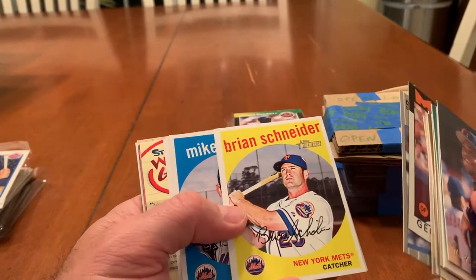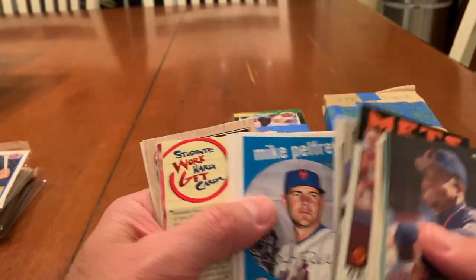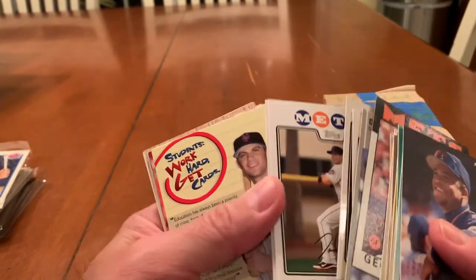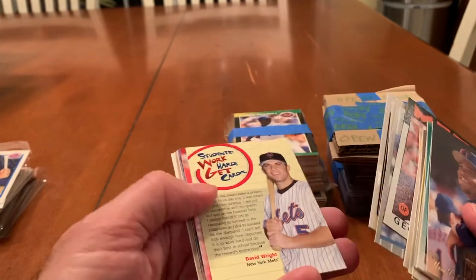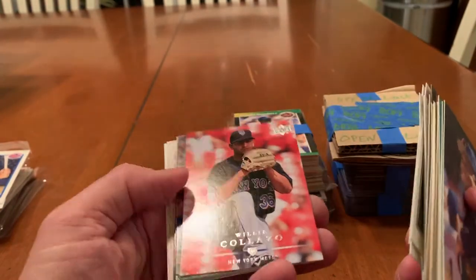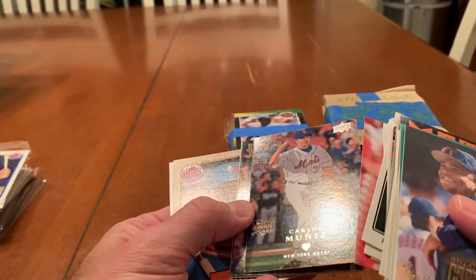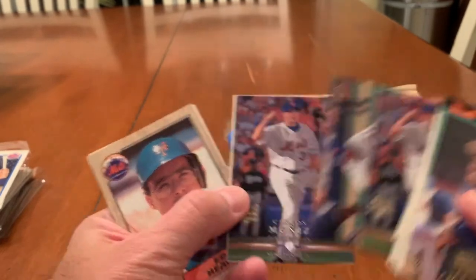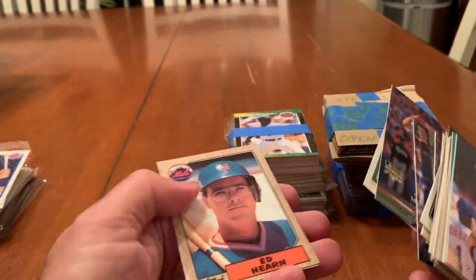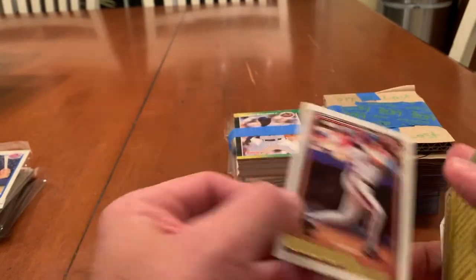Pete Harnisch, Brian Schneider, Angel Pagan, Mike Pelfrey, Robinson Cancel, there's David Wright, Melvin Mora, there's the students — work hard, get cards. Willie Collazo again, there's Carlos Munoz, David Wright, Carlos Munoz, Ed Hearn, and Mackie Sasser Gold.